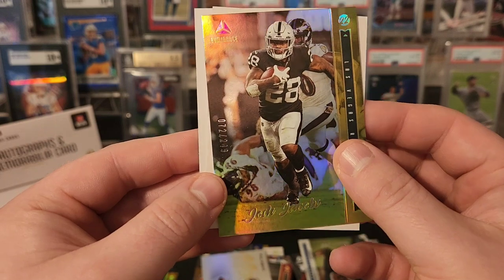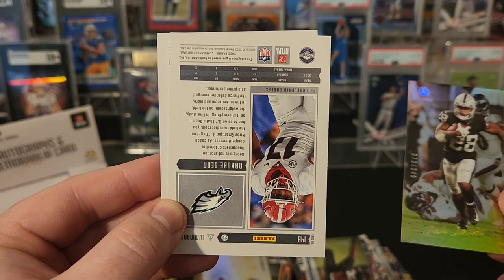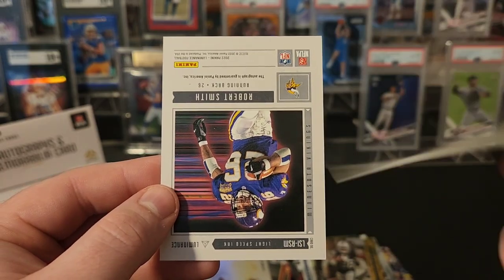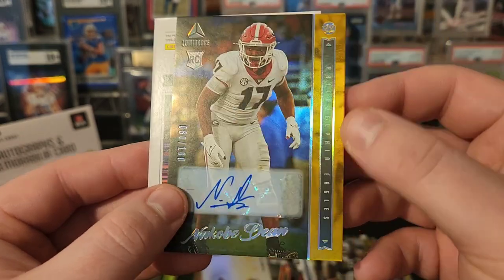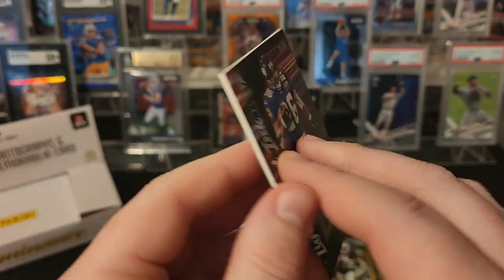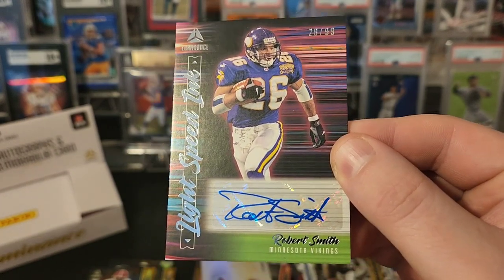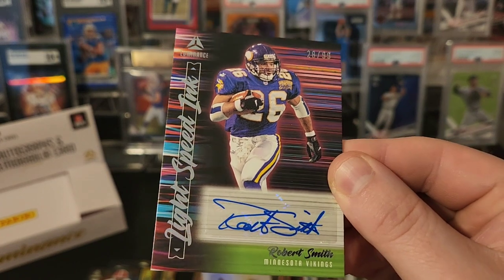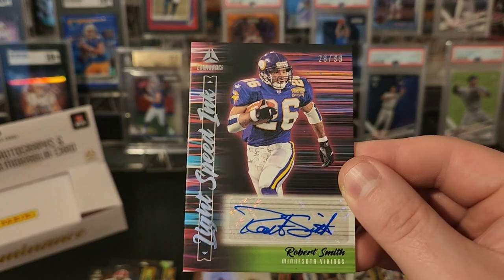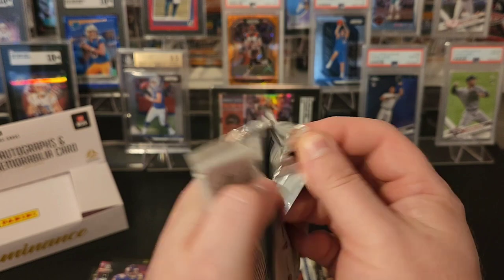Let's take a look at our first hit here — Nicobe Dean. And Robert Smith is on the back, so we have a Nicobe Dean out of 100 auto. And we have a nice Robert Smith — this is a Lightspeed Ink Robert Smith to 99. That's an awesome looking card. Two hits in a pack — so hopefully there's a hit in this one as well, but we did get our four hits out of this box.